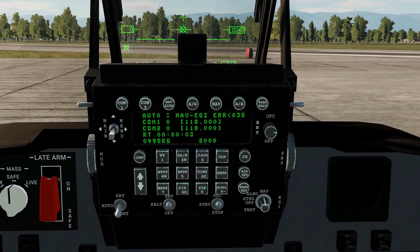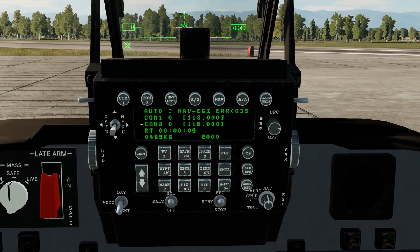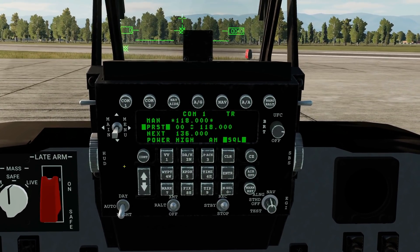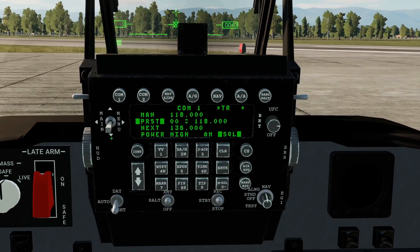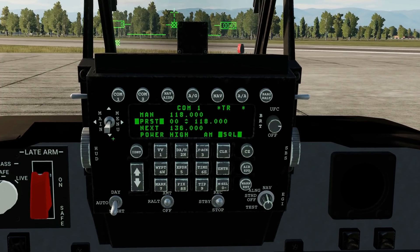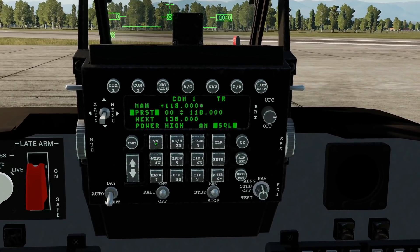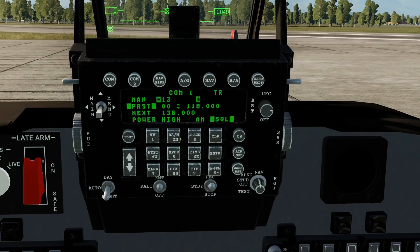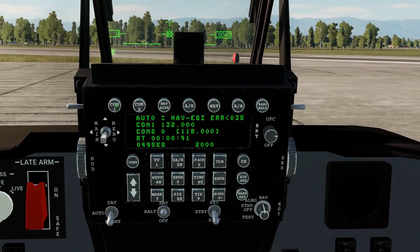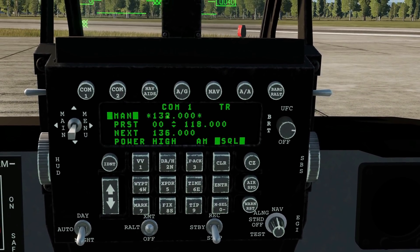Let's show you how to do it. Up on the UFC, we now have our main screen showing the current frequencies in COM1 and COM2. We can access COM1 and COM2 just like an F-16. We use the dobber up and down to select the item, then dobber right to change it — transmit, receive, plus guard, and off. We have a manual frequency that we can set. Let's set that to 132: enter 1, 3, 2, 0, 0, 0, and another zero to select it. You know it's selected because the small green boxes are now by manual.